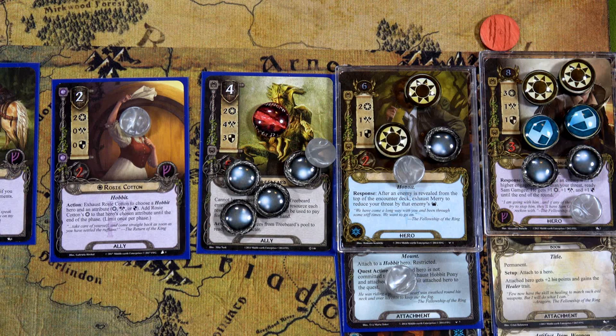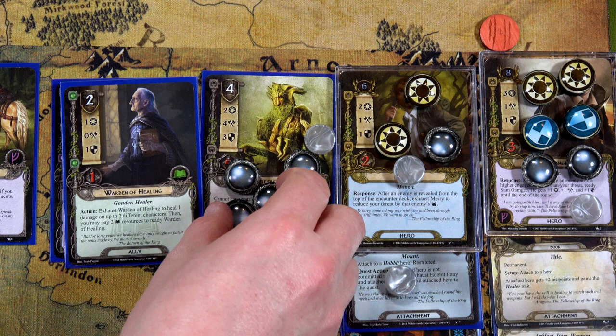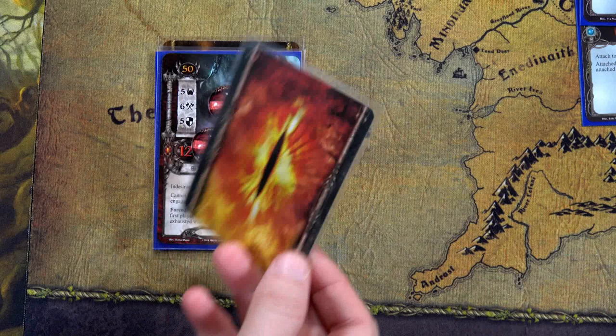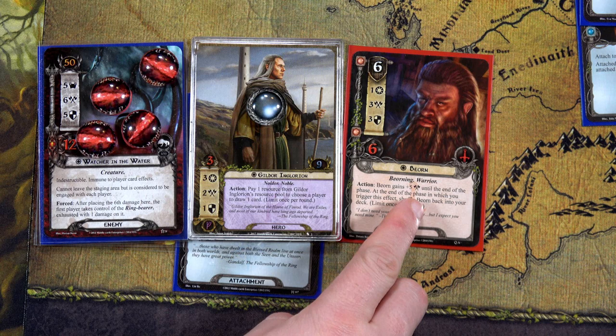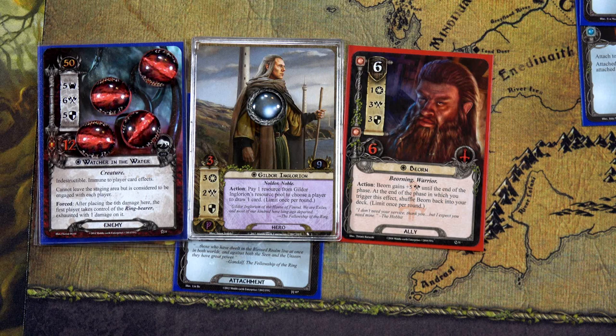Before the Hobbit deck defends, we use our Warden of Healing to heal Treebeard by one and Grimbiorn by one. Then we spend two resources from Treebeard to ready himself to defend against the Watcher. Treebeard has three defense and the Watcher attacks for six — no shadow effect — so Treebeard takes three points of damage. Fortunately he has five health so he can barely take that. Now it's time for Bjorn — he uses his action to gain plus five attack, bringing him to eight, plus Gildor's two for ten total. That places five more points of damage on the Watcher!